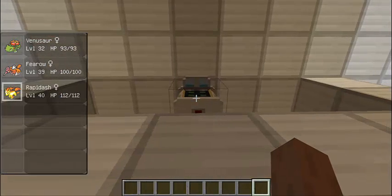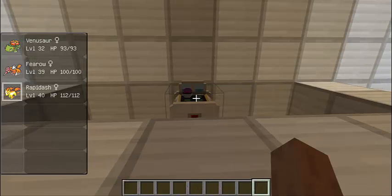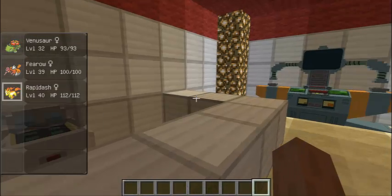First off, for the new items, let's talk about the healing machine. Pretty basic — you just right click it and it heals your Pokemon. It takes a bit, and then they are healed back to perfect health.